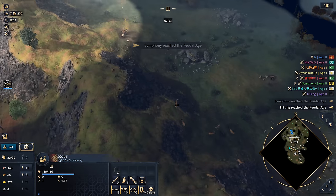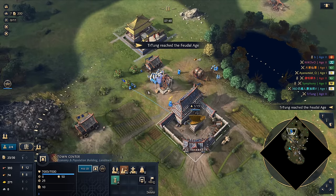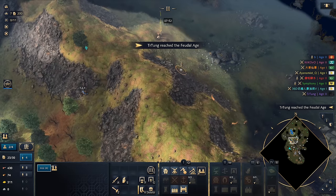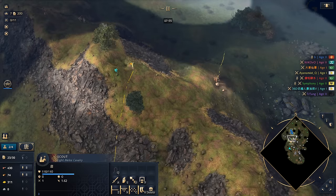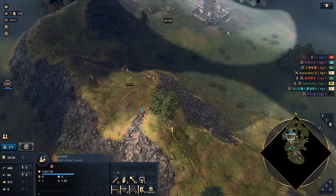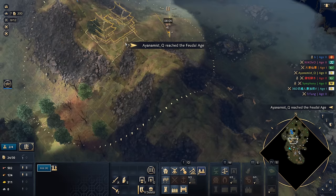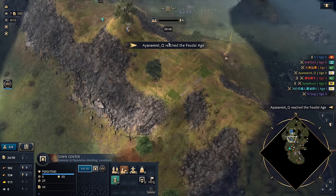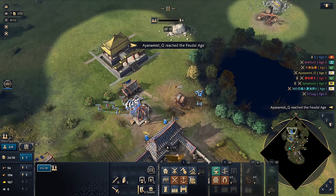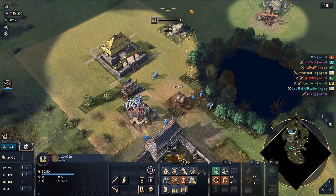We can go and rush him with a Barbican, or we can just leave him. I'm kind of open to just leaving him right now — maybe throw the Barbican down on the relics to buy us a little bit of time. I'm going to take four vills over. He's building a house — a farmhouse, I think. I can just throw this Barbican down right up here; I think this is probably the spot to do it. Now we're going to begin moving vills over onto stone, because we want to make a second Town Center.